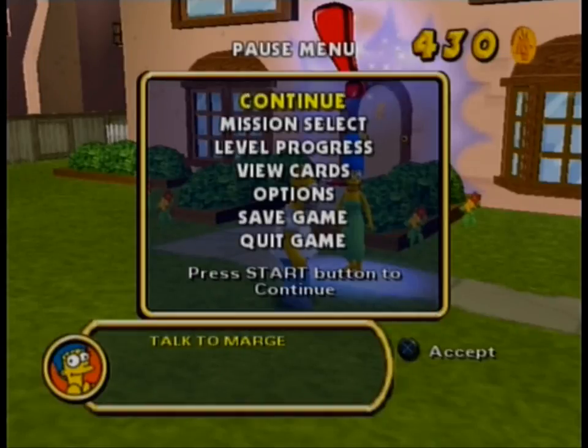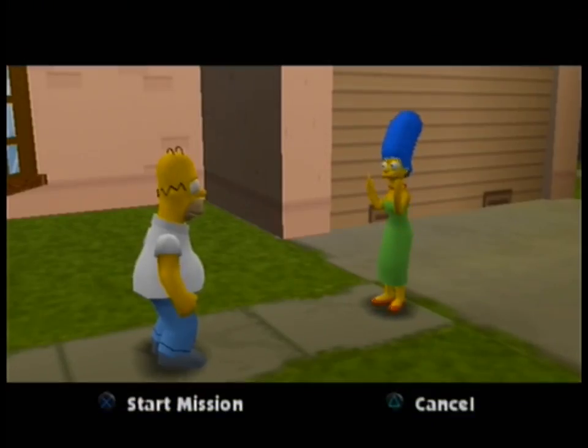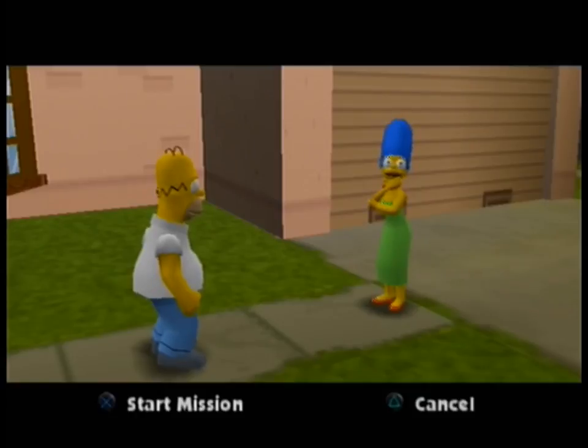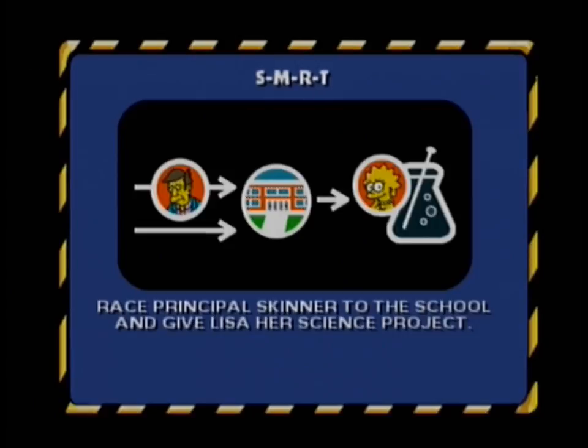I love this part of Simpsons Hit and Run. This time we're doing the natural order of things — we're doing the missions. Let's get the very first mission of the game with Marge. Marge says Lisa left for school without her science project and asks Homer to get it to her. So on to the school: all we have to do is race against Principal Skinner and give Lisa her science project.